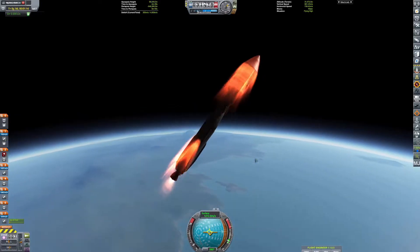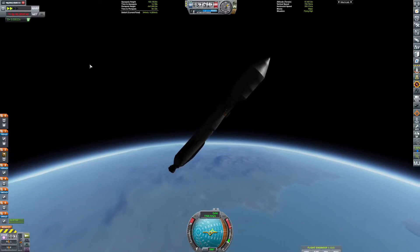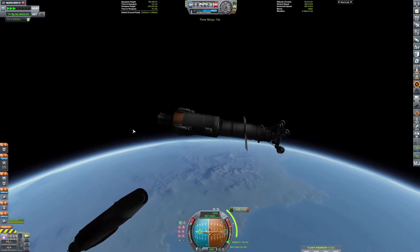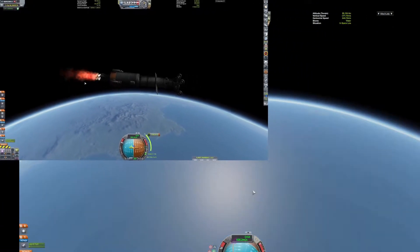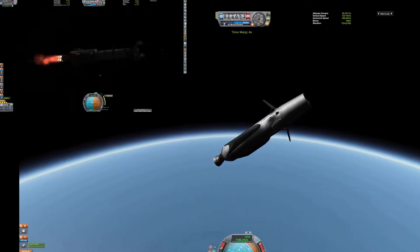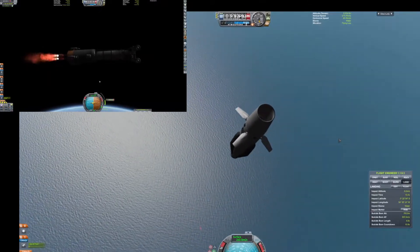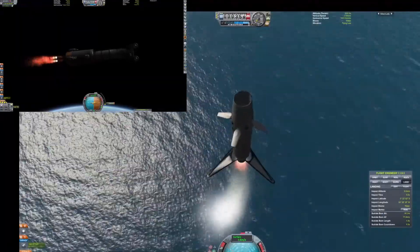Starting off this episode, we've got Red Rover — just called Red Rover. It's going to be our first rover on the moon. I just thought of the Red Rover game and that's the name of the mission. This is the first time I've ever done this. I hope it looks good, but it is a super cut between the landing of the first stage and what the second stage is continuing to do.